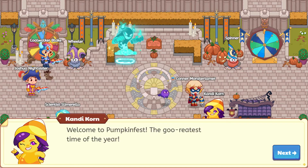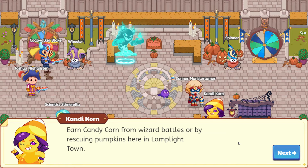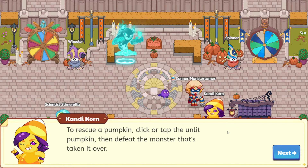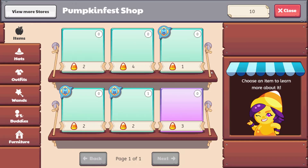Welcome to Pumpkin Fest — the greatest time of the year! Until October 31st you can buy Pumpkin Fest items from my shop with Candy Corn. So this is going to go all the way to Halloween, so before you go trick-or-treating make sure that you have visited Candy Corn. Earn Candy Corn from wizard battles or by rescuing pumpkins here in Lamplight Town. So we will be rescuing a pumpkin in Lamplight Town and we can also get them via battle — one Candy Corn per battle. We'll have to defeat the monster. Let's get this party started! Love Candy Corn — awesome.